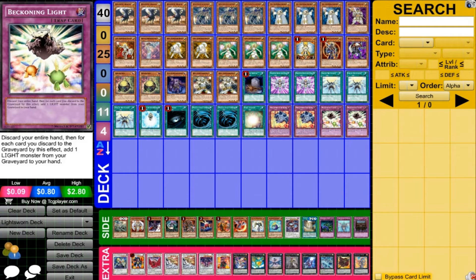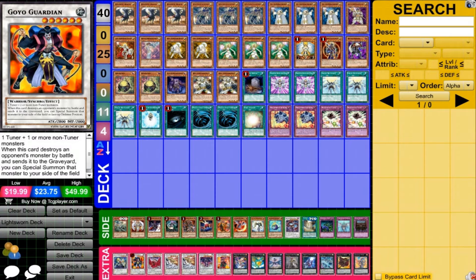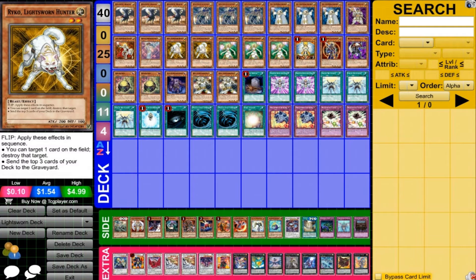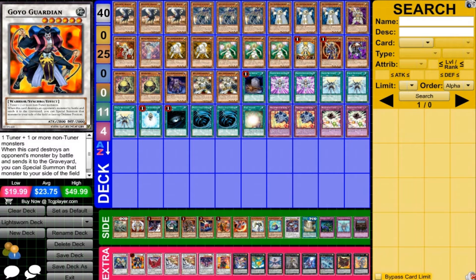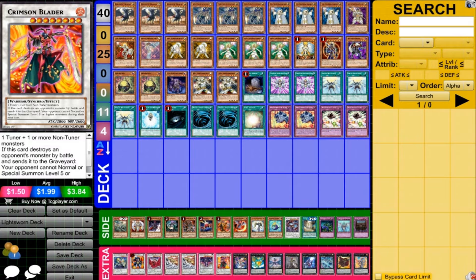For the extra deck, we have a mix of Synchro and XYZ, obviously given the Synchro power this deck has. Catastor is in there. Goyo Guardian is going to be coming off the list in July, so I'm definitely putting him in here — you can make him with Minerva and Lumina, or Raiden and Ryko, so there are a few different things you can do and he'll be a very powerful card to have access to. Also Black Rose Dragon, 2 Michael — the new Synchro for Light Sworns, which is going to be very strong and nice to have. 1 Scrap Dragon and 1 Crimson Blader, obviously powerful 8-star Synchros.